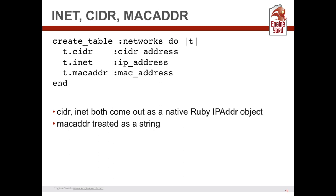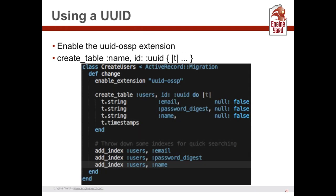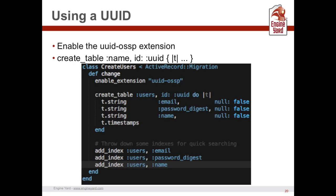INET, CIDR, and MAC address are three unique data types in Postgres. In Ruby, CIDR and INET both come out as IPAddr objects — debuted in Ruby 1.9 — while MAC addresses are treated as strings in Ruby and Active Record, though stored natively in the database.